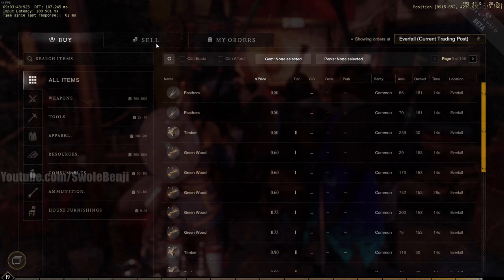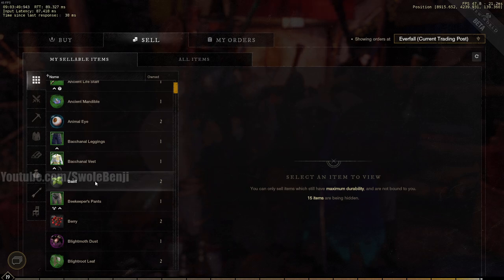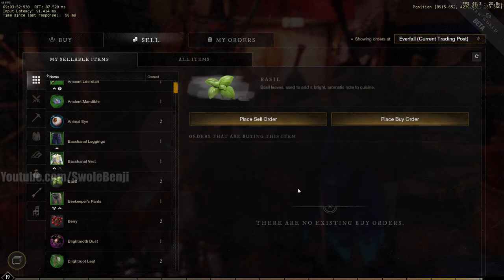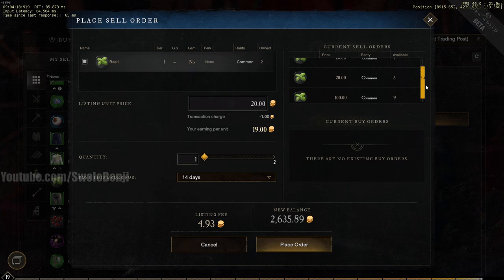In the market, when I click Sell, it shows everything in that storage I can list. Let's say I want to sell basil — I can place a sell order, which means I set a price for someone to buy. I can also see current sell orders. Someone else is selling basil for 20 gold, so if I want to sell mine faster I'd have to list at 19.